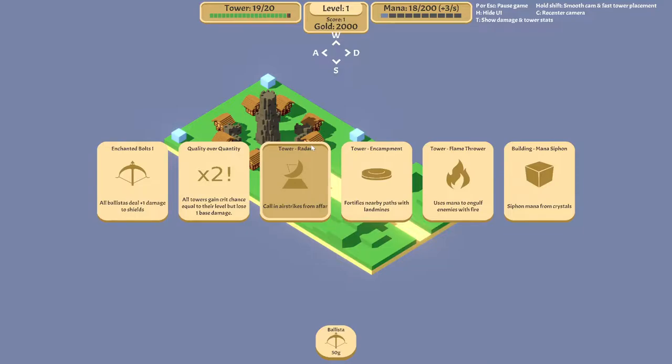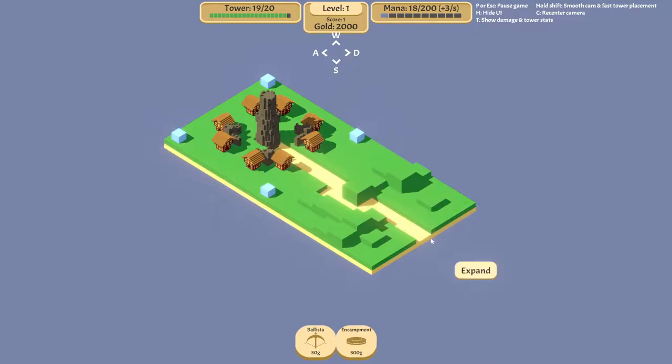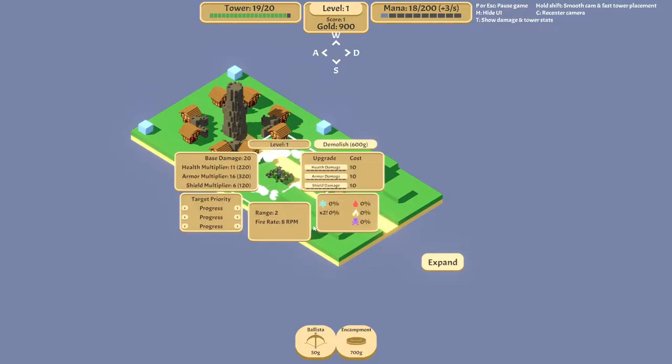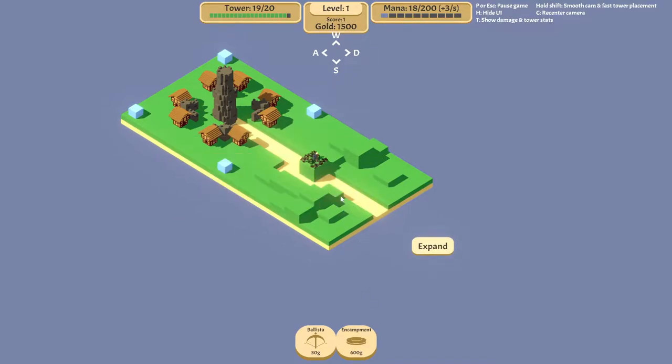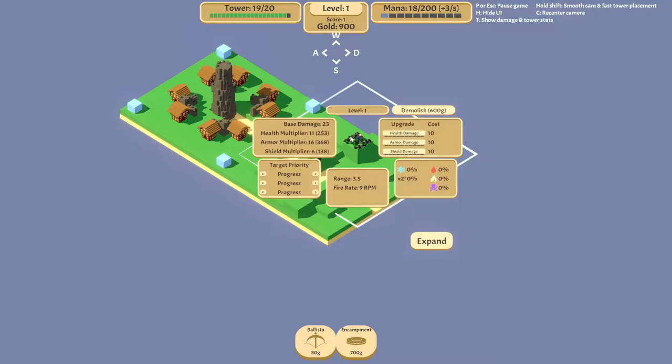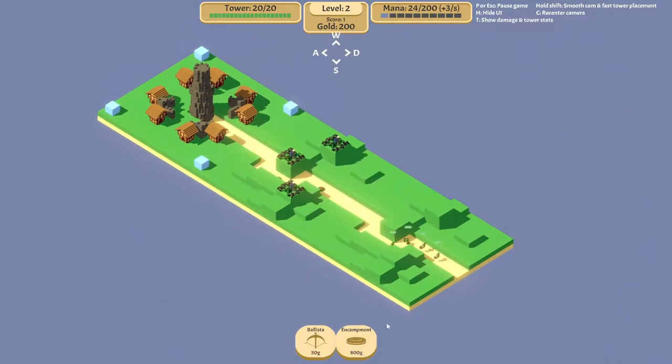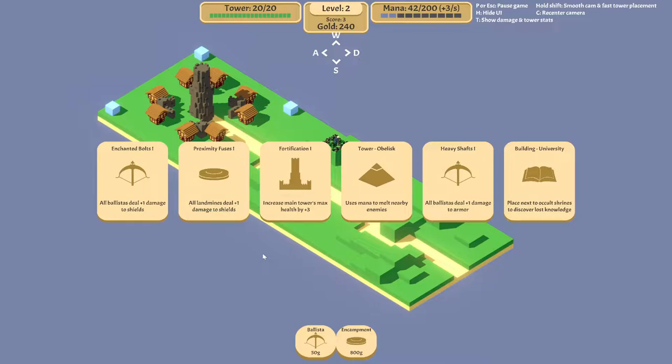Okay so I have three choices here: radar, encampment, and flame tower. Honestly I want to try encampment. Your fire rate is nine, your fire rate is eight if I place you here. What if I just place a lot of encampments? Will that work? I hope that would work. Did you see that? Okay so that will be most of my game plan - I'll just build encampments from now on.